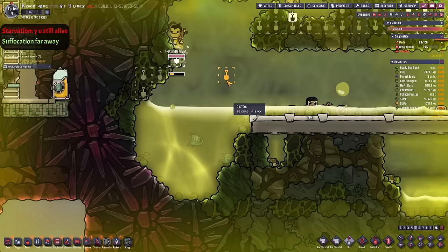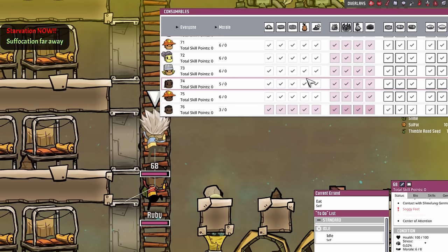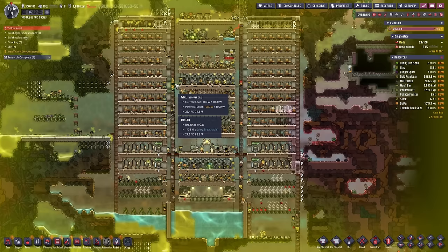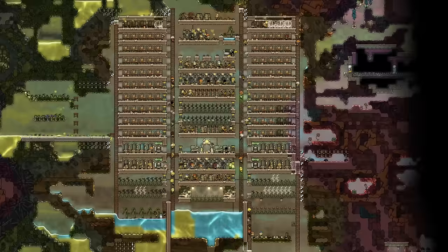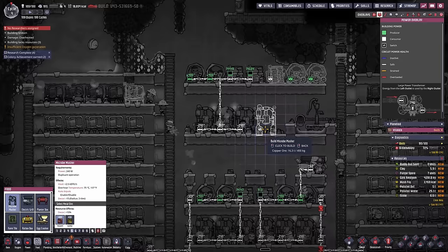It's a surprise we're even alive at this point. Then we save number 68. Tip: be prepared that opening the consumables or vital skills screen with 100 dupes will cause your PC to stutter to a halt. A quick pause on the glow stick dupes — turns out number 4 is responsible. After rescuing number 53 again, we build more farm tiles, scout the future electrolyzer area and build more microbe mushers.